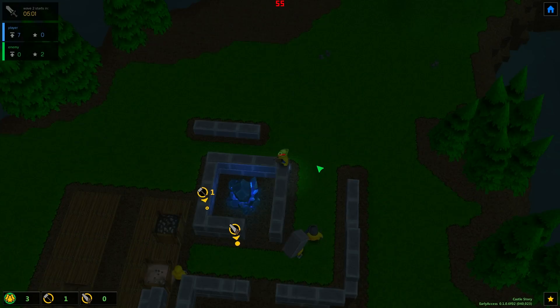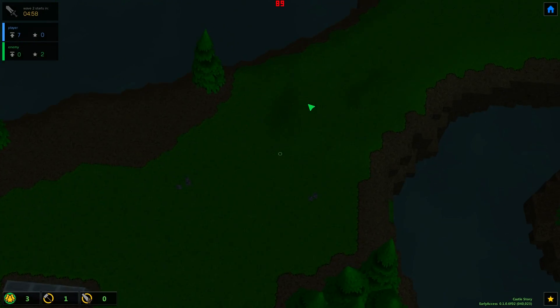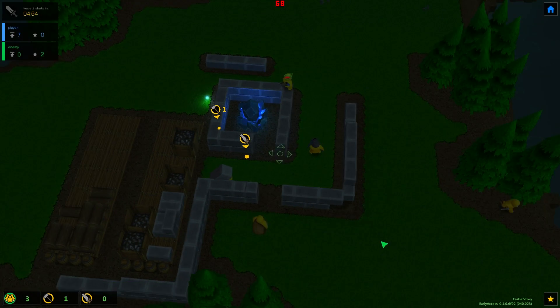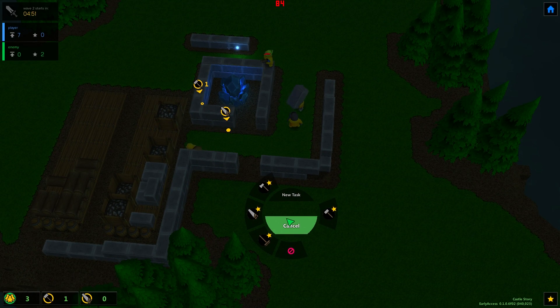With the orange gems I can set barrels as traps — I could put one out here and tell it to explode to catch a bunch of enemies. Under the construction tab I can also build catapults.